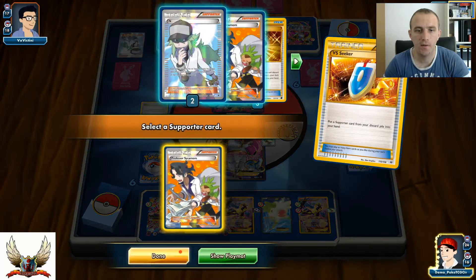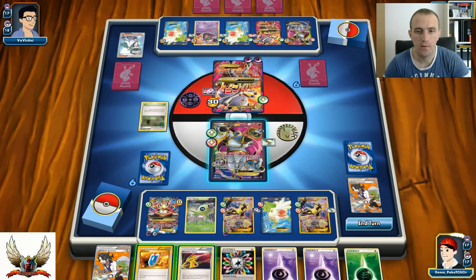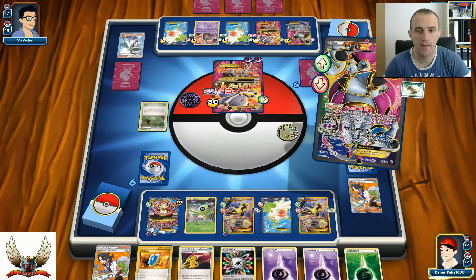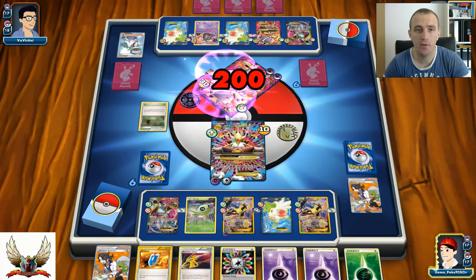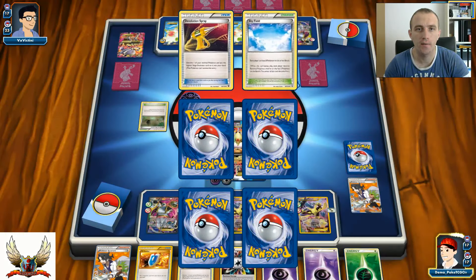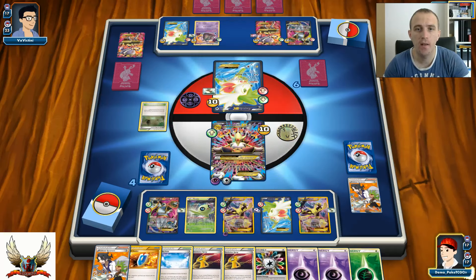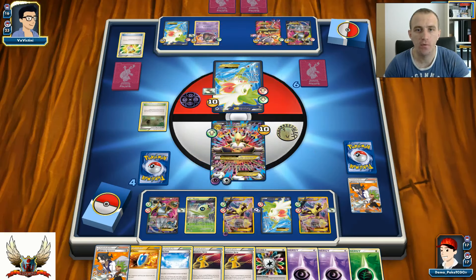V-Seeker for Professor Sycamore so I can take seven new cards. There's a Devolution Spray but I don't want to use that. I'm just going to retreat onto my Mega Alakazam and use Zen Force, which should be enough for a knockout. I can also use Suppression but we don't want to do that. There's another Devolution Spray and a Sky Field - next turn I can retreat to my Alakazam on the bench, use Devolution Spray to remove Mega Alakazam and put it on my benched Alakazam.